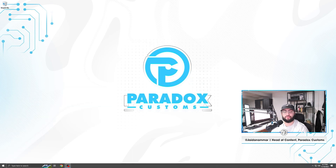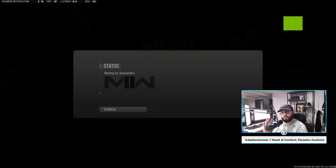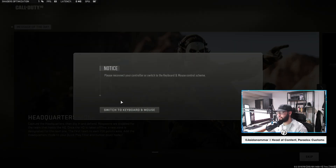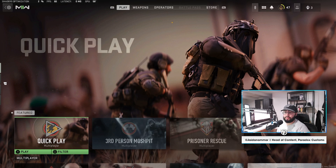It actually looks like we're not going to be encountering any issues here, which is good — it means they either went ahead and fixed what was causing them initially, or I just got a lucky download. One thing to note: your shaders are going to have to redo themselves anytime you update your drivers. As you can see in the top left corner, it's at one percent — shader compilation might take a little bit of time. It looks like I got no error messages, which is a good thing.